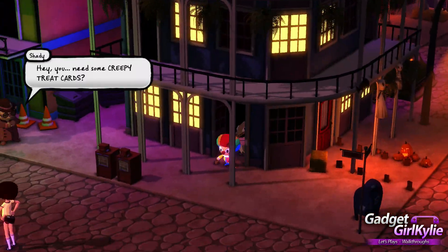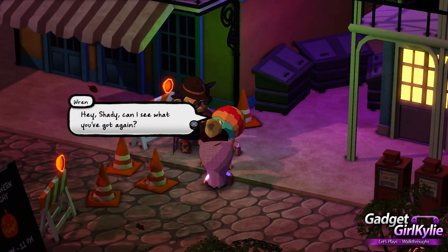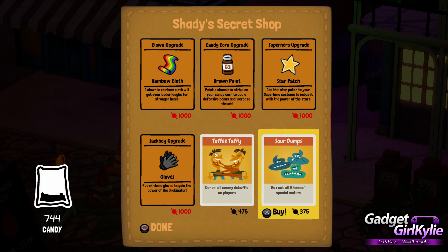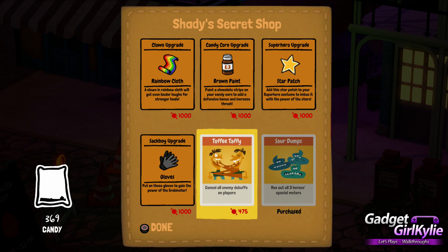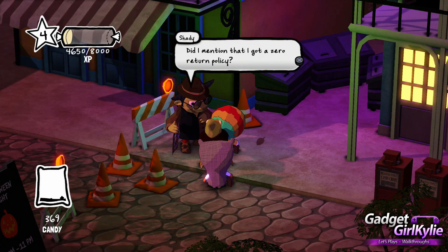May as well go over here, see what we can buy. Max out all three heroes' special meters — that's pretty good, isn't it? Let's buy that and cancel all enemy debuffs on players. A Sackboy upgrade. And there are upgrades for costumes as well, though they cost a lot of candy. I can't buy anything else now.